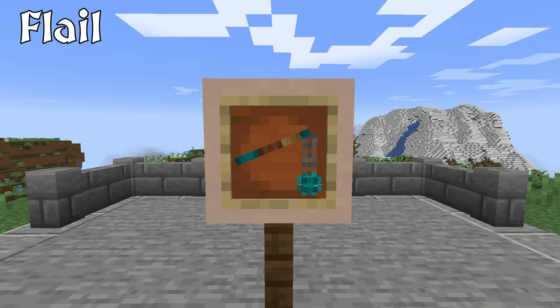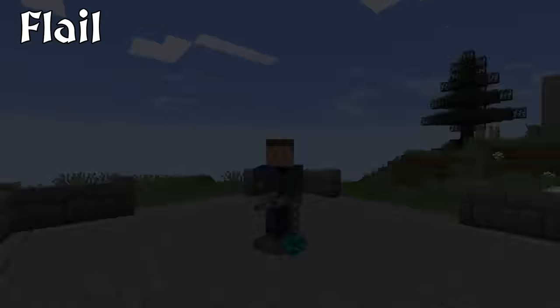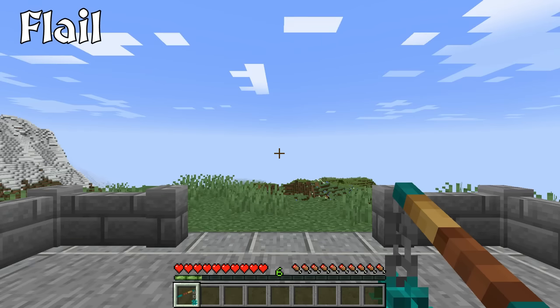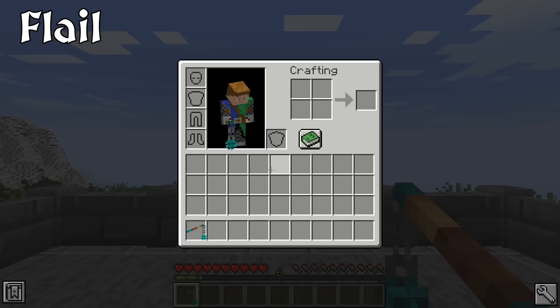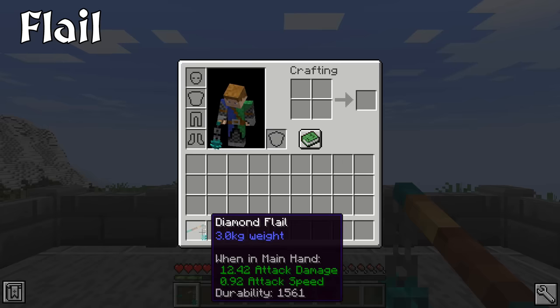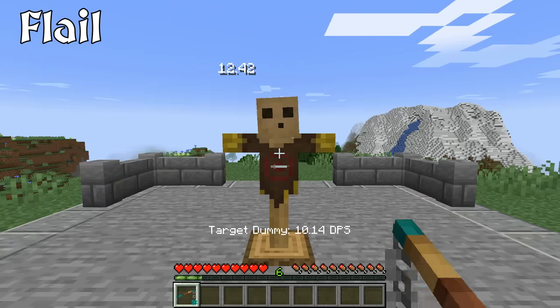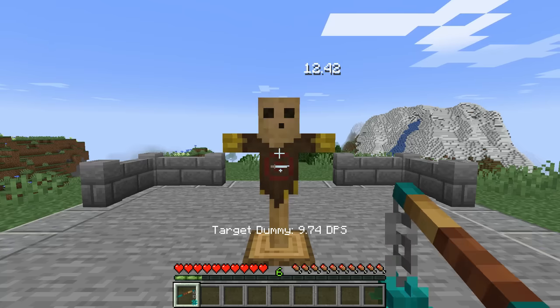The Flail is an interesting weapon. It is made iconic by pop culture, though it is speculated it saw very limited use historically. The spiked metal ball is attached to the wooden shaft through a length of chain. While a cool weapon, and it did have some uses in being able to strike around an opponent's shield, the flail was imprecise and hazardous to the user, therefore it was very rare to see in battle. In game, the flail deals more damage than an axe and is slower, but like the Morningstar, it has no other additional stats at this time.